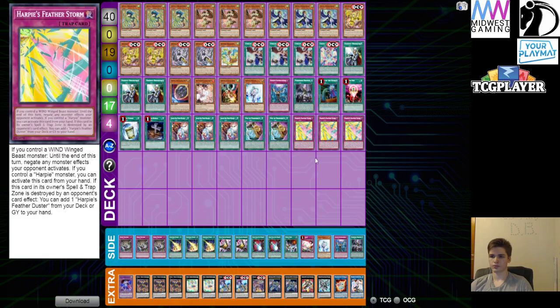The last card in the deck is just a blowout card if you see it, which Prosperity helps you dig for — it's Harpy's Featherstorm. All you have to do is control a winged beast monster and you can just turn off all your opponent's monster effects for the entire turn, have them pass, and then OTK from there the very next turn. If you see this card and can combo off, you basically just win the game.